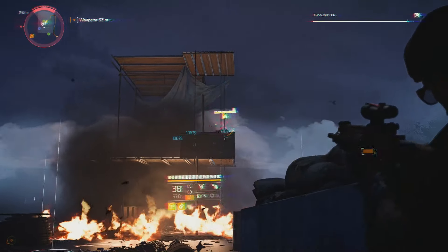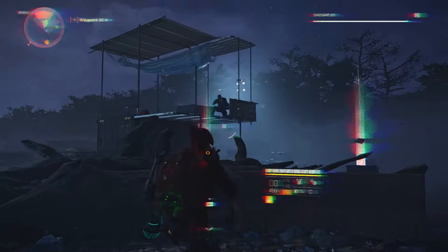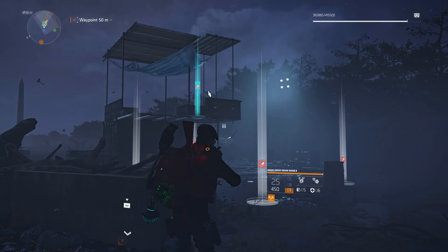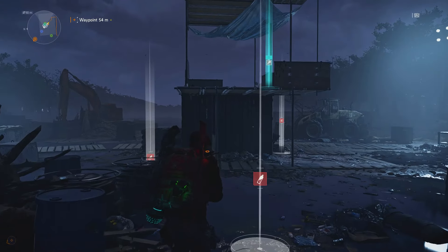Use your best skills and tactics. Show him what you get when you mess with the Division Agent. Take him down, and the epic ghoul mask is yours. So there you have it — five simple steps to get your hands on the ghoul mask.